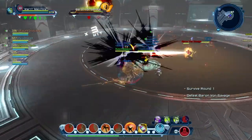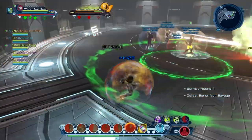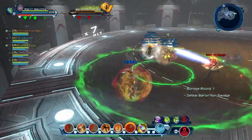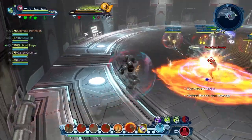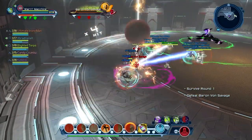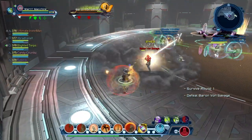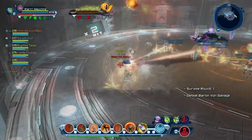As you guys just saw, he jumped across into the group. Basically he jumps away from me sometimes when I'm tanking and he attacks the group. He might do the skull move, the staff move — you just move away from it — or he could do the one-shot mechanic. That's basically it for this boss. Baron Von Savage is very easy.